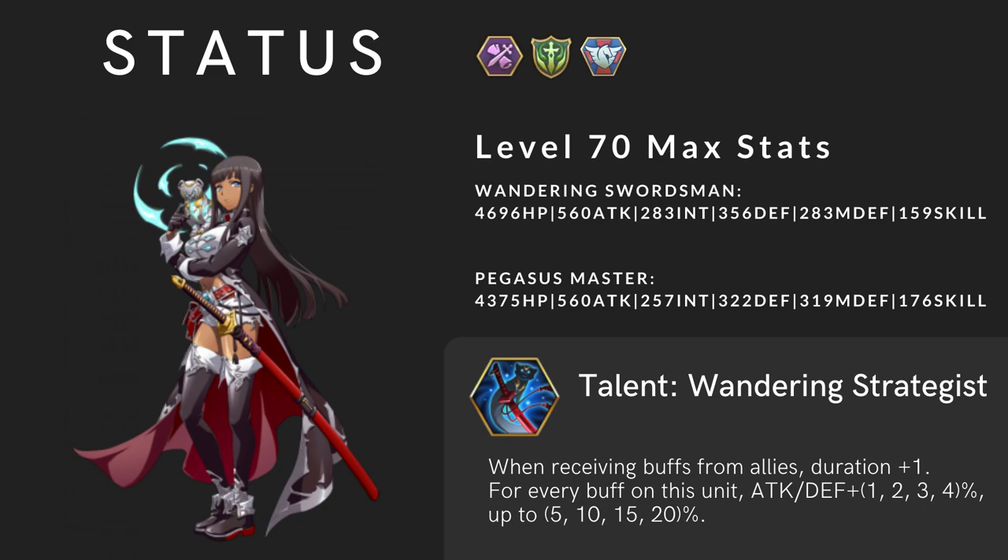The stats are pretty much the same when it comes to attack. But for the other stats, the Infantry, the Wandering Sourceman, is a little bit tankier with more HP and more defense. On the other side, Pegasus Master has lower HP and lower defense, but a little bit more magic defense and skills. I think both classes are good, it's just preference.